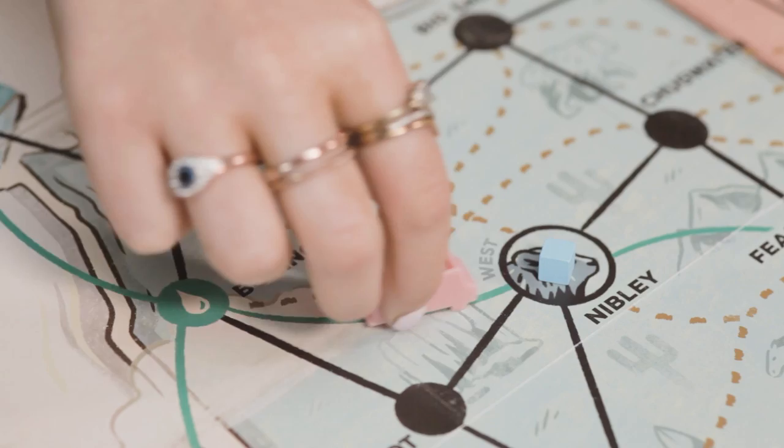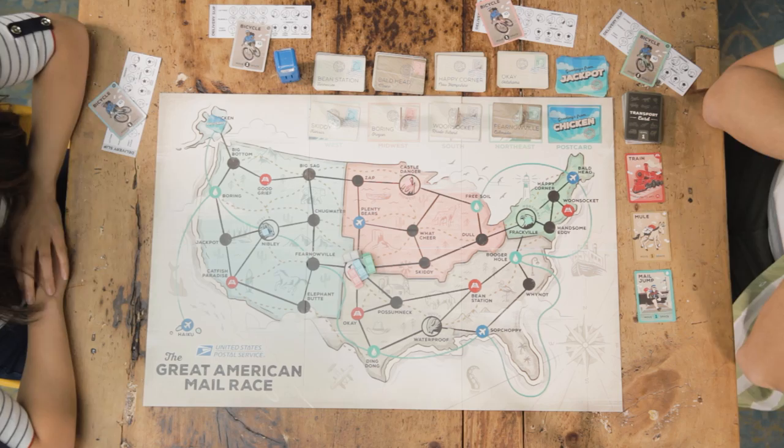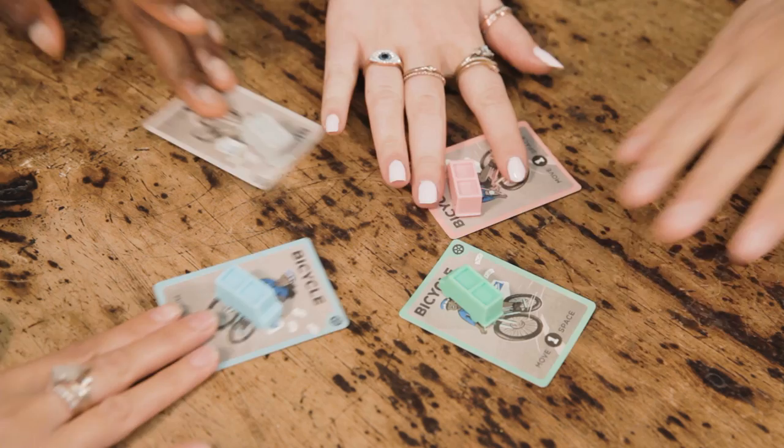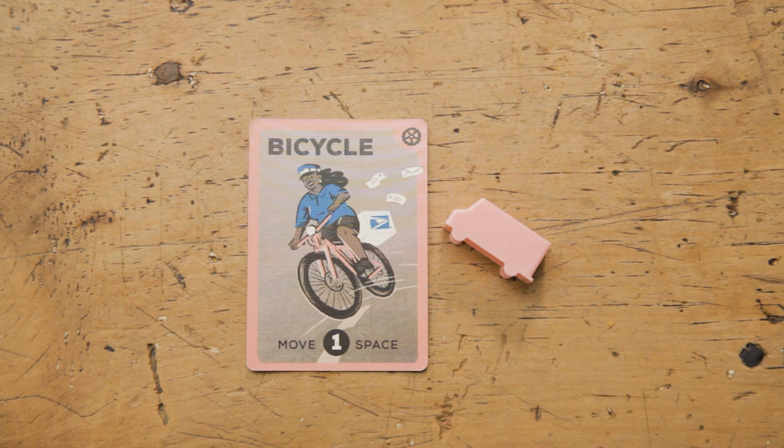To play, you need two to four players and about 30 minutes to get your hands around America. First, give each player a delivery slip. Choose a delivery truck and take a bicycle transport card of the same color. The color you pick represents your hometown. If you make a delivery from that location, you get bonus points.